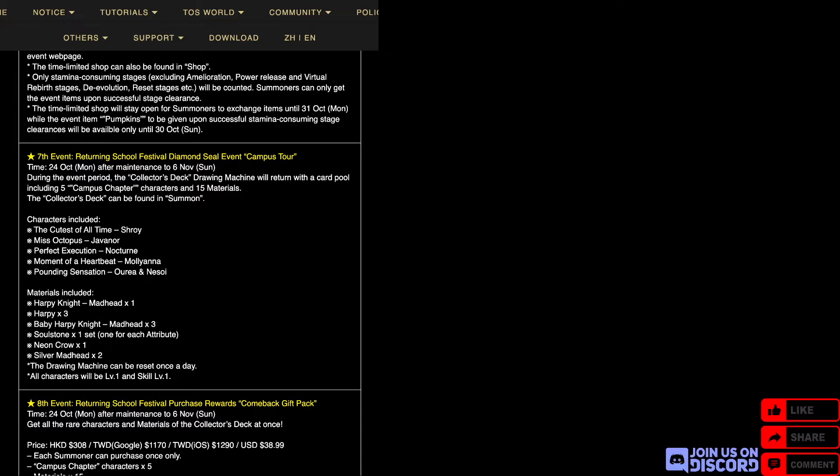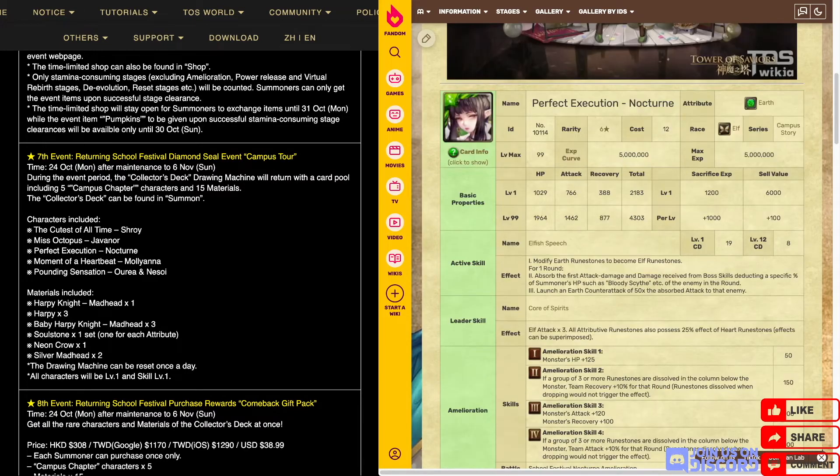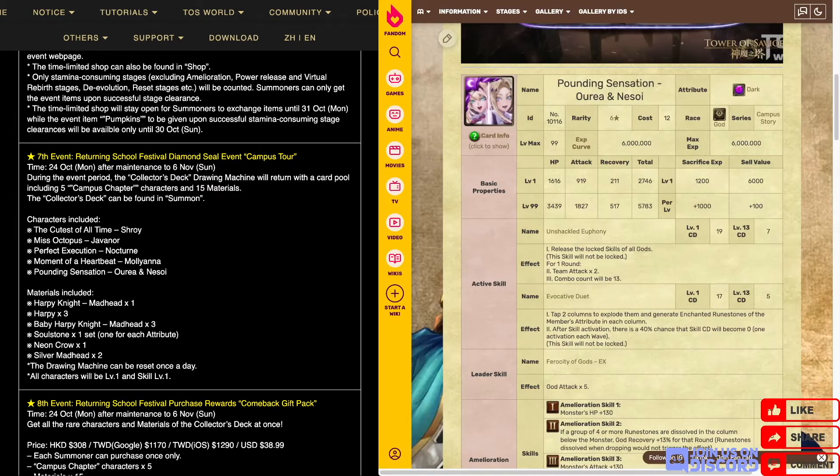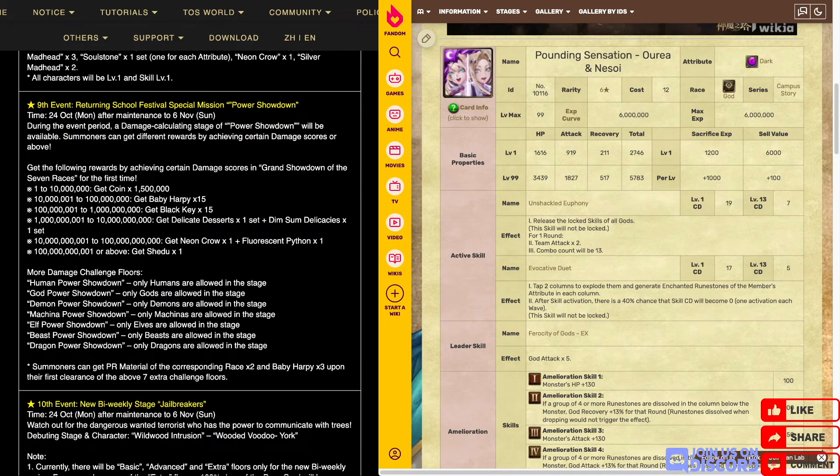The Campus Tour Collector's Deck has five cards — the main prize. Out of the five, there are three that I think are particularly good. First is the Octopus Jab Avonor, basically the OC version of Yoko from Gurren Lagann — she's a fire dragon but still quite good. Nocturne can absorb the first attack of an enemy no matter what, so it's like ultimate damage reduction. And Aurea and Nesoi is the OC version of Eva Unit 13 — calm count equals 13 and you can choose the charge to explode. Pretty good card back then, okay card nowadays. If you want any of these cards, watch out for that. There will also be the special mission coming back.